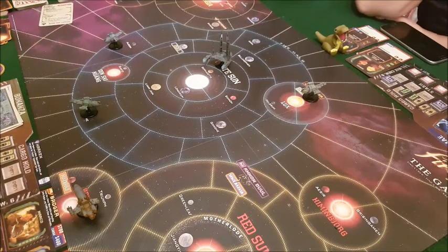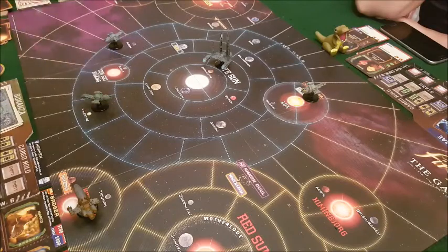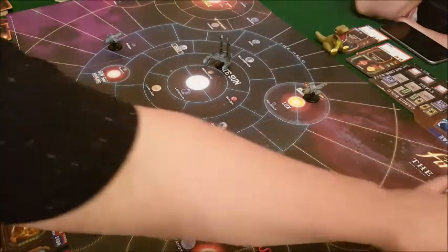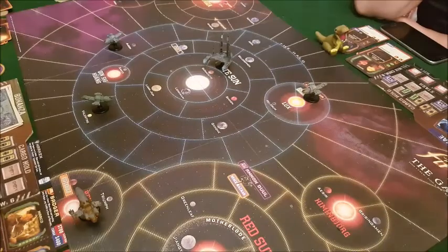He uses transport, the attempt is botched, and the deck reshuffles. When you botch an attempt it immediately ends that whole job. He doesn't want to go anywhere so he moves down to the planet Valentine to speak to the locals and earn a couple of credits. That's him done.